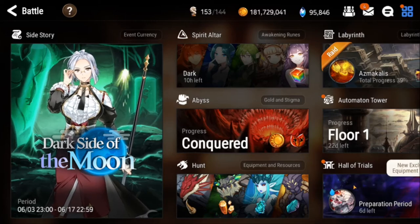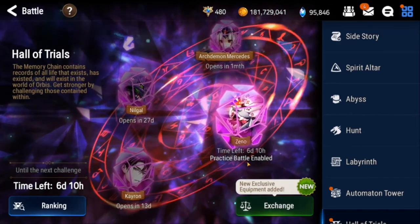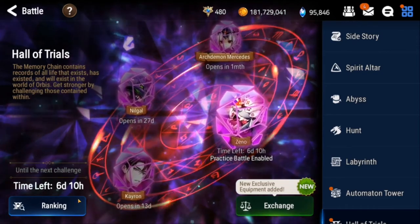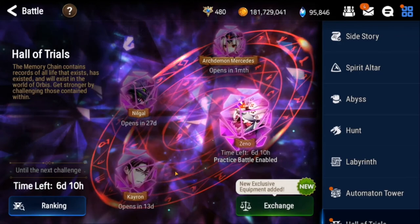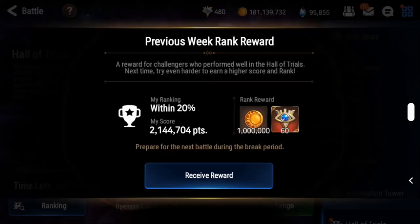Next up we've got the Hall of Trials. I already claimed it unfortunately. Once this practice battle is done - in six days - I'll do the real battle, the delivery battle, and then you get placed in a rank. Eventually once that's done you get some rewards that are really nice. I placed within the top 20% in the world of Epic Seven. I got four of my efforts, 60 of these wisdom gaze thingies, and a million gold. That's really good - 1 million gold just from placing in there.